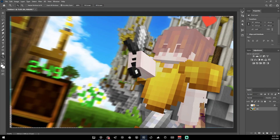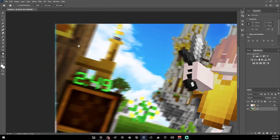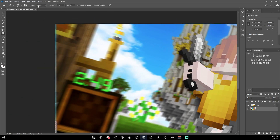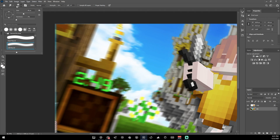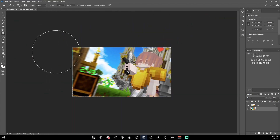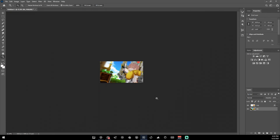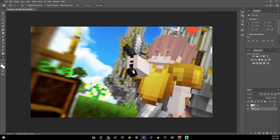That looks good, but there's a strange outline around the edge. To fix it, grab your Smudge tool, set it to the soft round brush, make it pretty big, reduce the strength quite a bit, then zoom out and go along the outline. It will be a little laggy but it fixes that outline. For the tiny bits around the edges, just decrease the brush size.